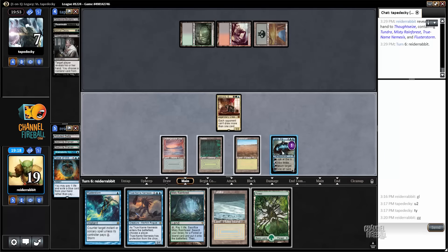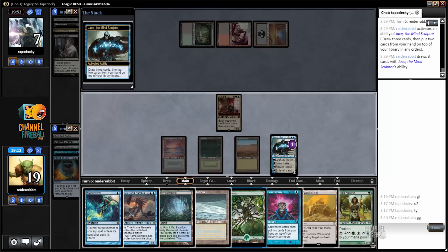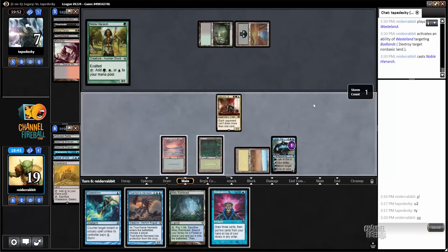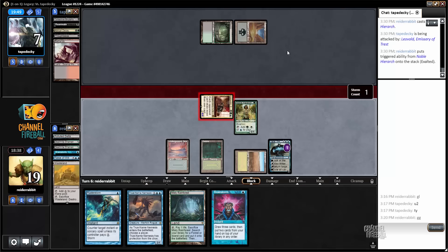Now I've got to find some action, so I'll Brainstorm before anything else. Probably want to get rid of these two lands. Is Wasteland my best bet here? Better to Wasteland or to shuffle and Brainstorm — probably just Wasteland. Those two go to the top. I destroy the Badlands, cast Noble Hierarch, get in for four. I think it's going to be tough for my opponent to win from here with three life and a Flusterstorm to fight through.